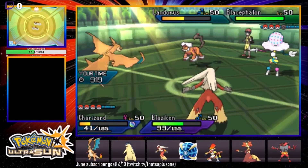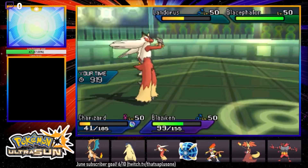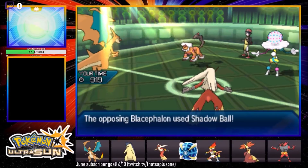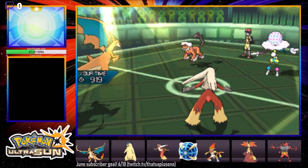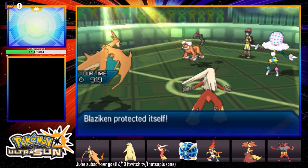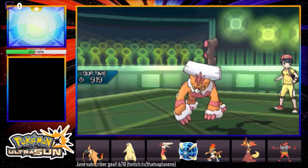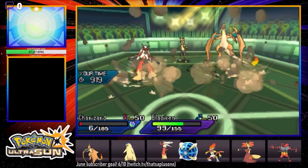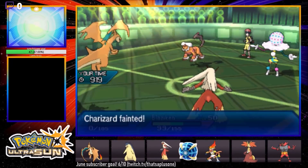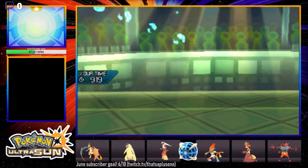I don't want to get Protect baited. Blacephalon more than likely has the Scarf, so I don't want to go for an HP Ice on Lando and have Lando Protect while Blacephalon does a Mind Blown and gets a double KO. So we're just protecting the Blaziken, cutting our losses. If he just goes for Shadow Ball — there's the Shadow Ball — and if he goes for Rock Slide with Landorus, that's totally fine. I think the Blacephalon is Scarfed and it looks like he's locked himself into Shadow Ball.